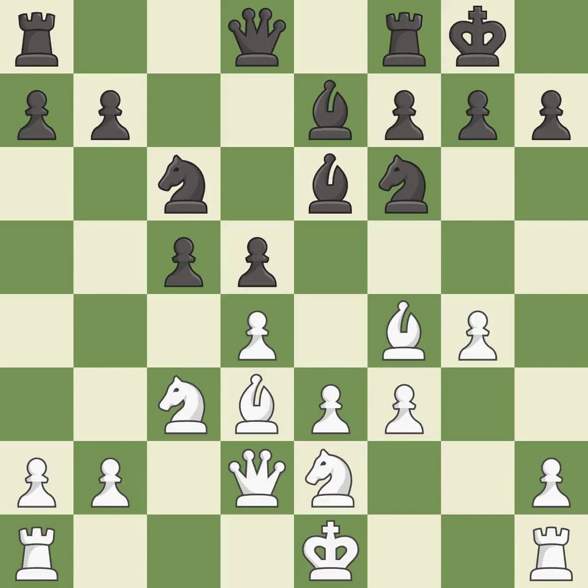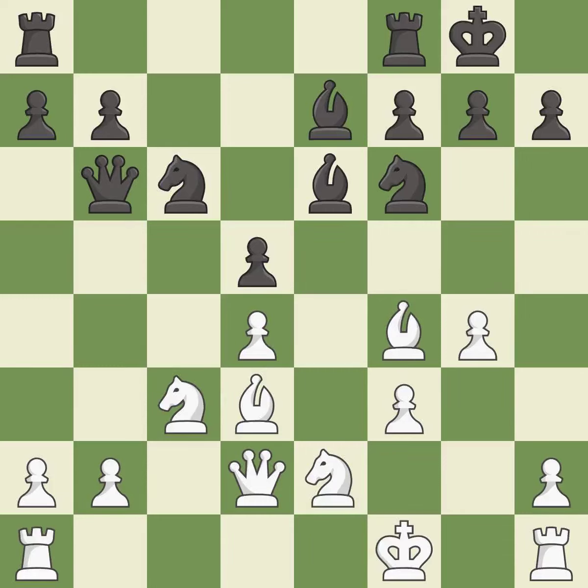This is not the best — it is an inaccuracy. This maintains the balance in material with a good trade — it is excellent. Recaptures — it is best. This connects the rooks, which helps them coordinate together in the future — it is good. The king can no longer castle to safety. This allows the opponent to take an open file with the rook — it is an inaccuracy. The rook is now on an open file, which helps control squares across the board — it is excellent.